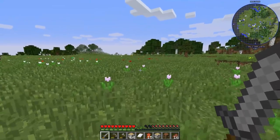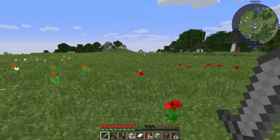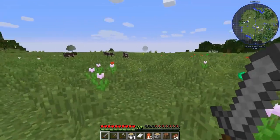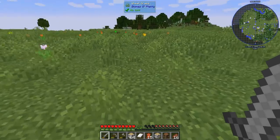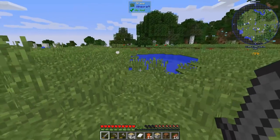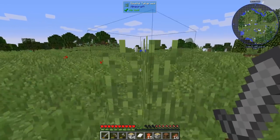Yeah, this could be good — right in this little plains area, it's nice and flat. I'll build like a little prairie house — I kind of like it. There are cows and stuff around too, so I'm gonna start digging some things out and all that kind of good stuff.